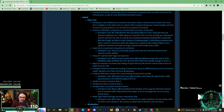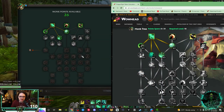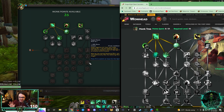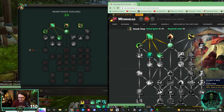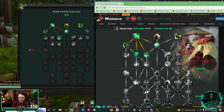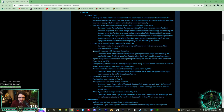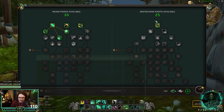Next, Expel Harm has been moved back to baseline for all monks. Before, you had to spec into it all the way at the bottom past four brew. They just made it baseline, so they got rid of that node in the talent tree and replaced it with Strength of Spirit, which increases the healing of Expel Harm. I think they also added it in the notes down here.